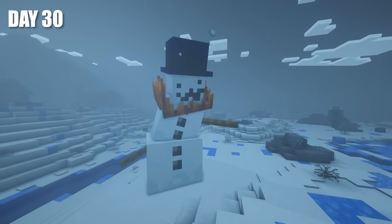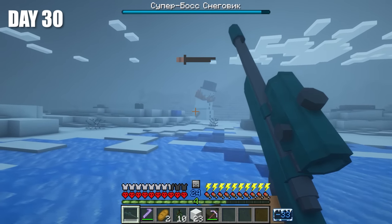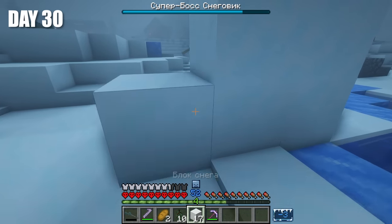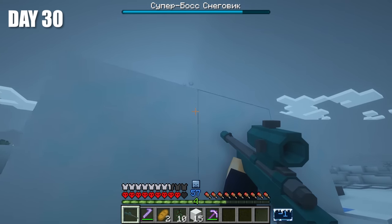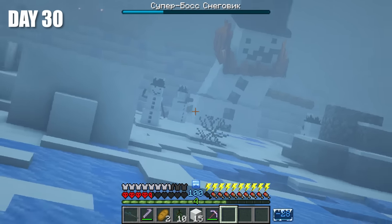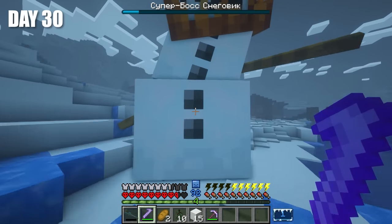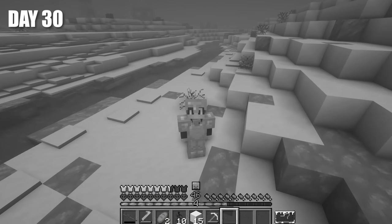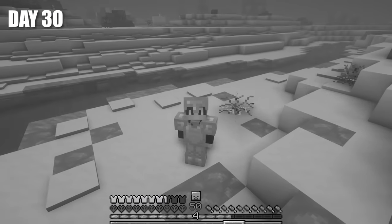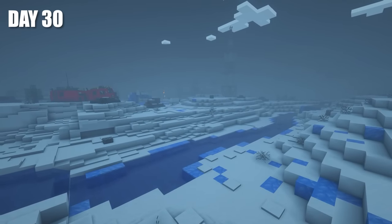No matter how strong he is, I'll try to kill him. I think I'll try to build small barricades. I just really hope he doesn't hit my rover, otherwise it's gonna be really bad. He's also starting to spawn his little snowmen. I'm not going to lose now. Just a little bit more. We just killed a super, hyper, duper, 100 meter mutant snowman! Sadly, he didn't drop anything, but we still completed the first task. This day 30 is just something.